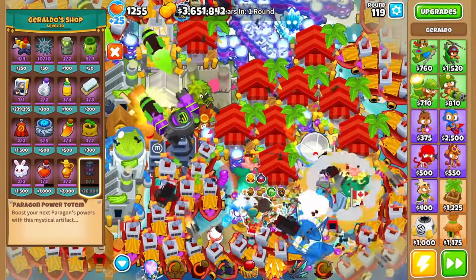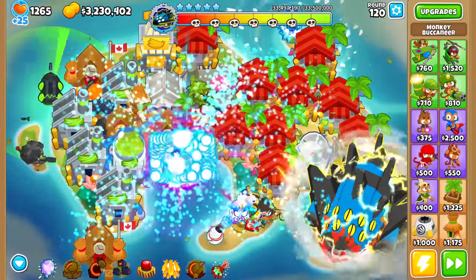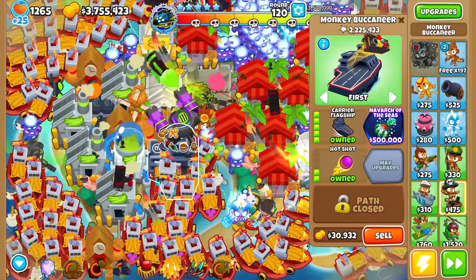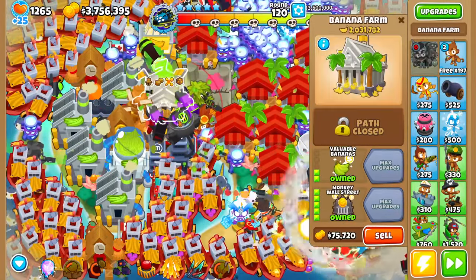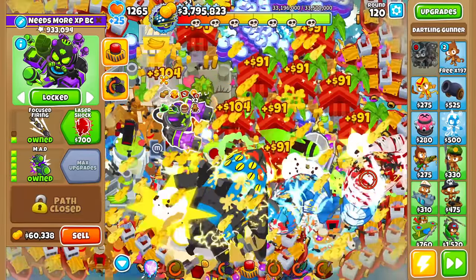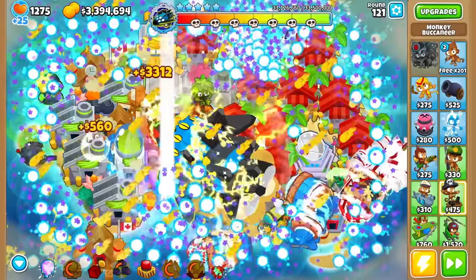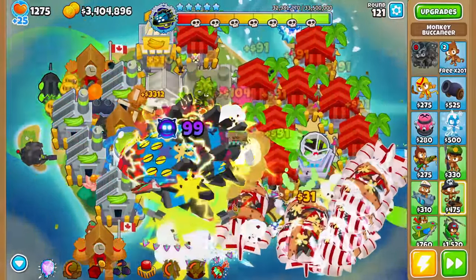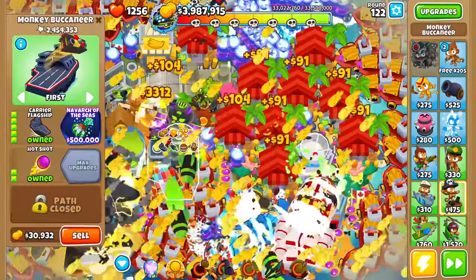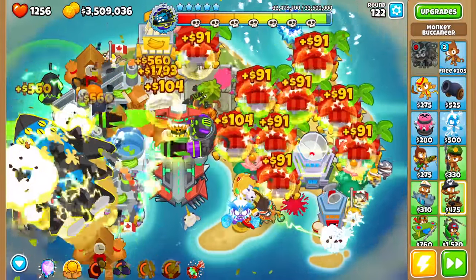Drop the 45th totem - let's see. 99. I think we're missing one round of totems. There's no way to know if it's pops I'm missing or the amount of totems, so let's wait one round. Round 120 just never ends. We're letting Vortex go way too far. Still 99. Goddamn - that last degree is a lot.